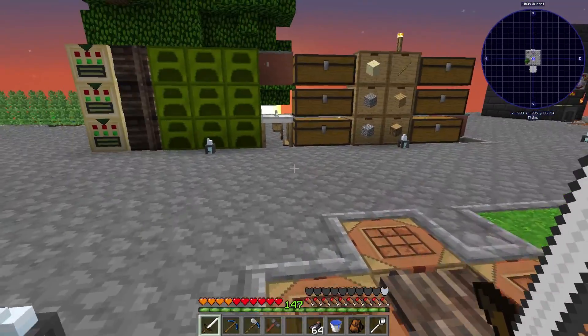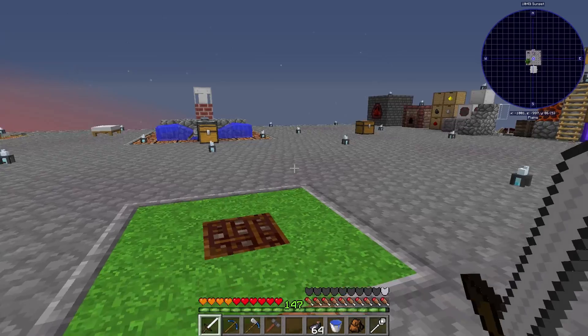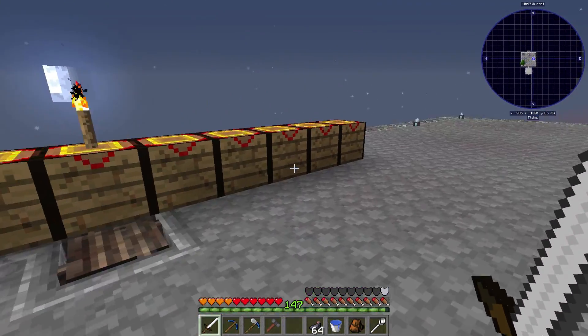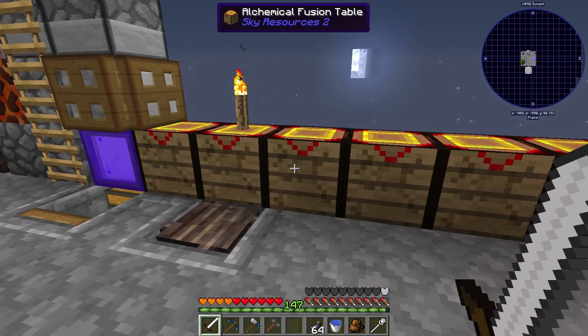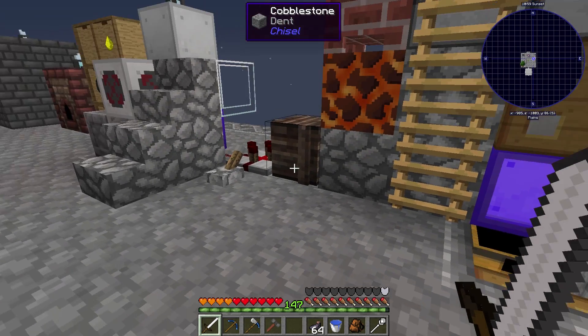In between episodes I did a fair amount of stuff. I've done a ton of processing - making glass, breaking down sand, all that jazz. That is something I want to automate before too long. I did make a ton more of the Tertius, so I have that there. I processed a bunch of materials, so I got nickel, cobalt, and ardite.